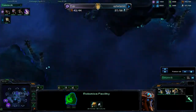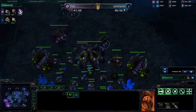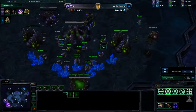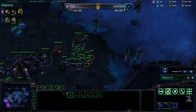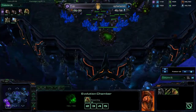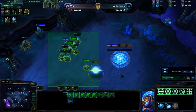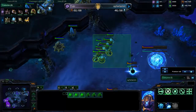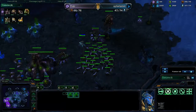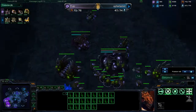He rallied with a number of units and now scouts everything I have — but I don't have much. Just some drones and zerglings. I'm getting my plus one attack for my zerglings and he's moving out with an army of a lot of sentries and some stalkers — or maybe not, he's moving it back down.